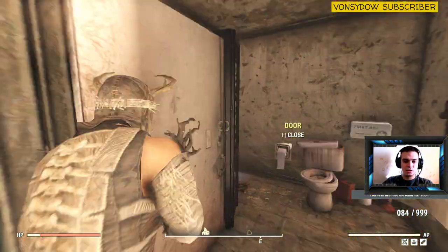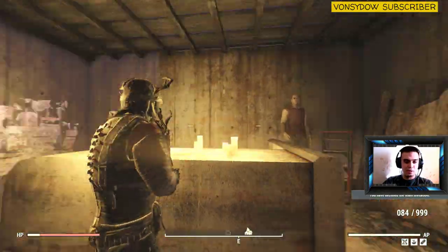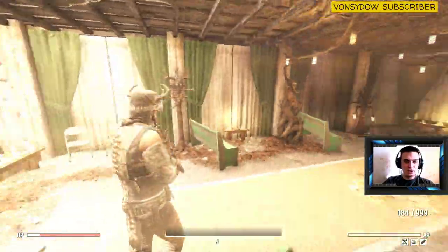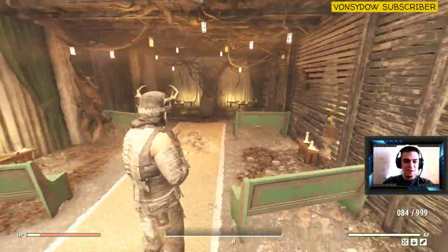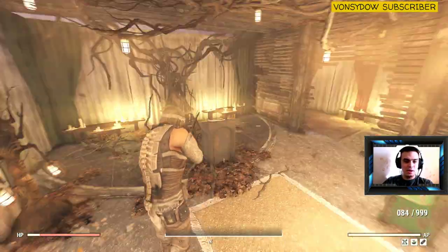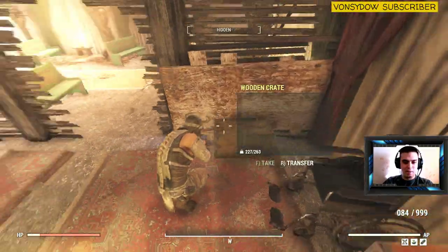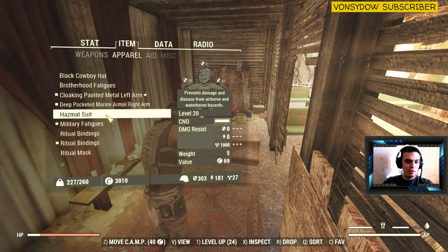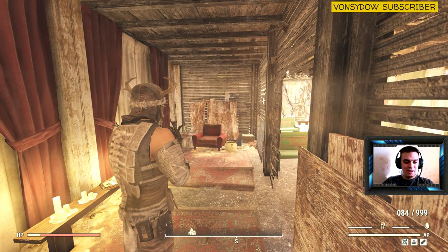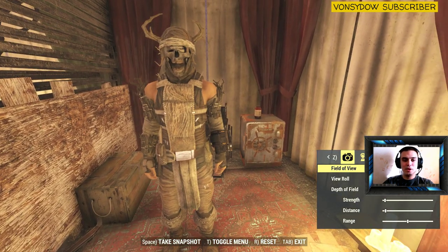Then you go down here — don't get scared of this mannequin. Walk down here and you will end up in the ritual room. The mask is going to be right here — ritual mask, there we go. And the actual outfit is going to be right here. So that's where you get your outfits. I already have duplicated ritual bindings so I'm going to have to scrap them.